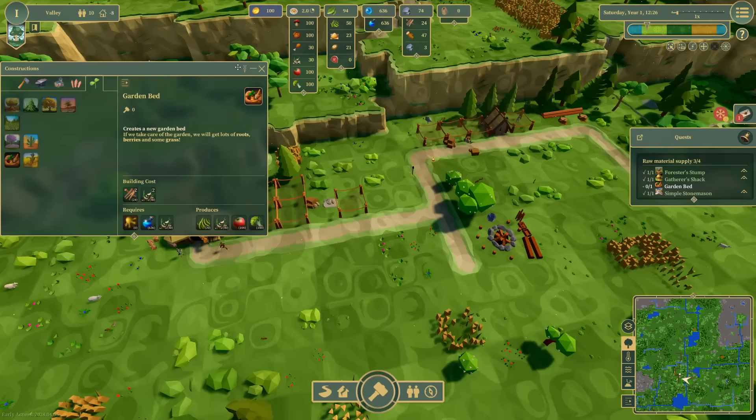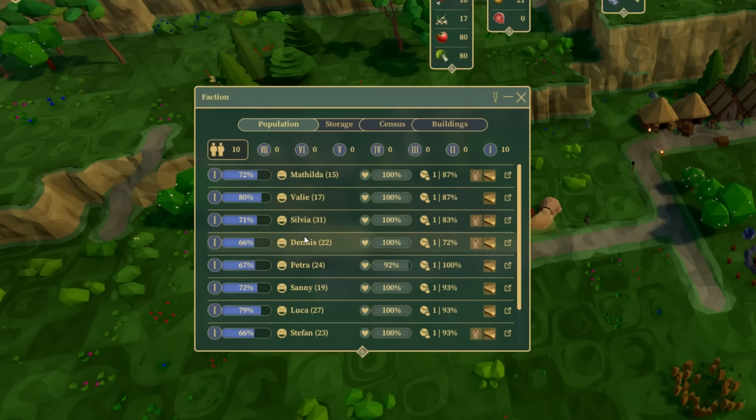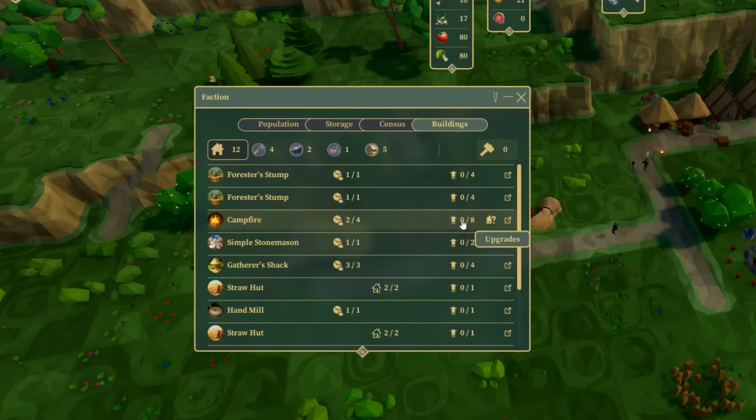Now the next thing I want to show you is our faction data — this has to do with everything involving our buildings, our population, our storage, and so on. From here we can get a quick view of all our different people and how much progress they are currently making in their prosperity to progress up to higher tiers. What's their health? What are some of the needs that are currently not being met? Here's our storage, here's a list of all the different animals on the map, and here's all of our buildings.